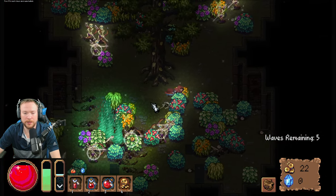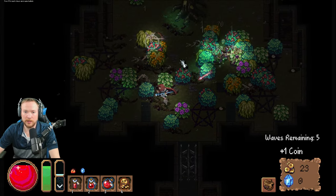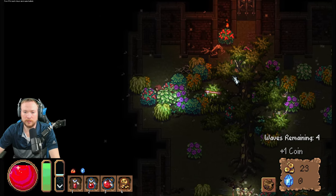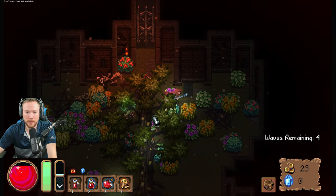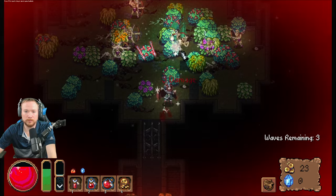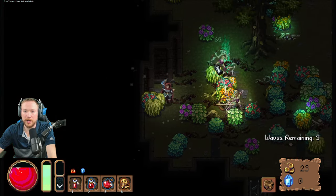Oh, here she is — she heard me say the word 'cat' so she's here. She understands that word. She's posting up with her tail where my mouse goes. Good thing I don't have to move my mouse very far. Yes — chain reaction!